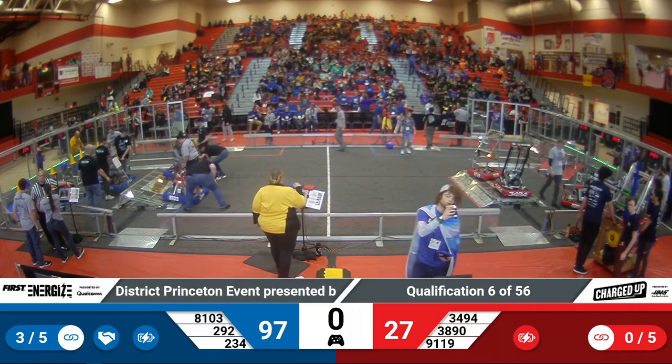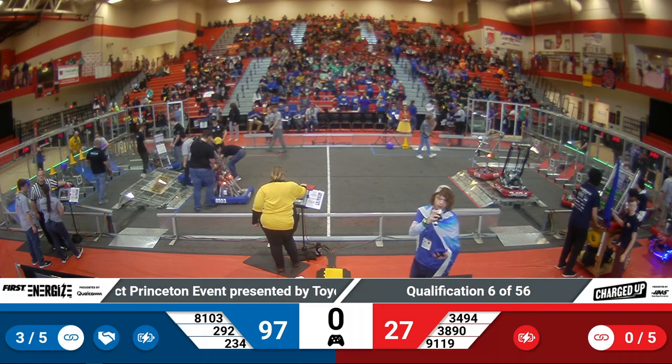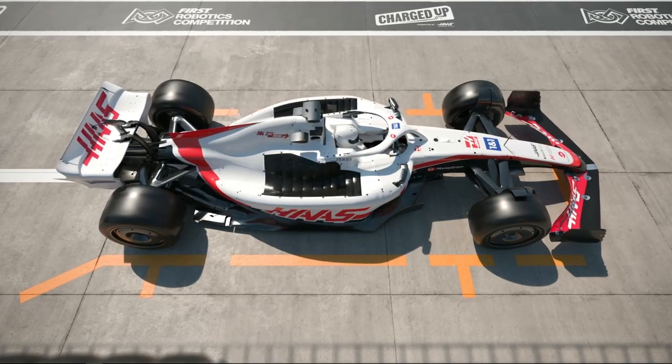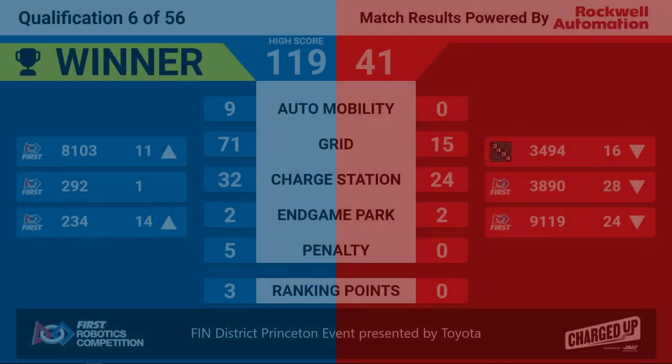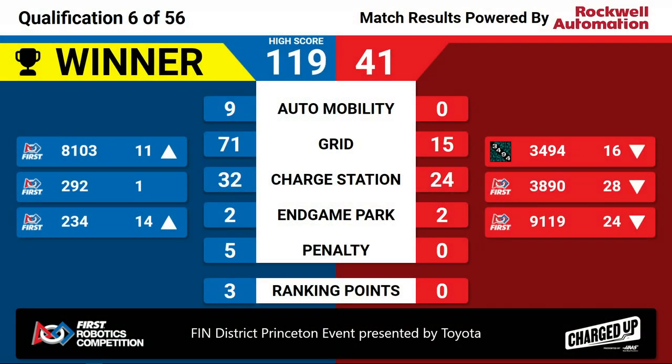We have a high score for the event. Our scores — the winners, the Blue Alliance — with a score of 119 big points. Majority of that from the grid. This will let 292 remain in their first seed spot. Congratulations to the Blue Alliance for winning Quals Match 6 here at the Finn District Princeton event, presented by Toy Yoda.